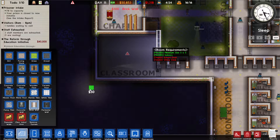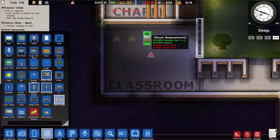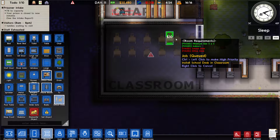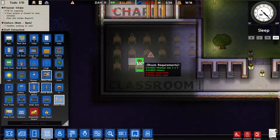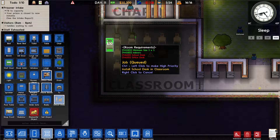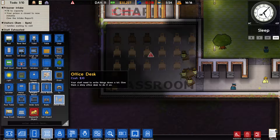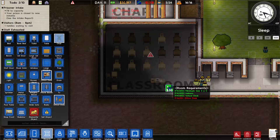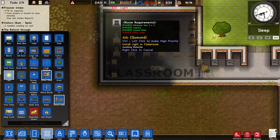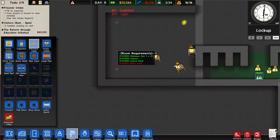Where were we? We were going to make a laundry room — that's right. We'll put it up here. We'll make that into brick walls and split it into a laundry room and a cleaning cupboard. The cleaning cupboard has a minimum of three by three. One, two, three, four, five — so that area for the cleaning cupboard and the other one will be the laundry room.